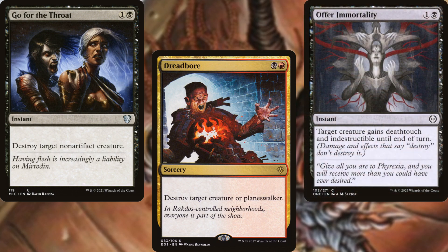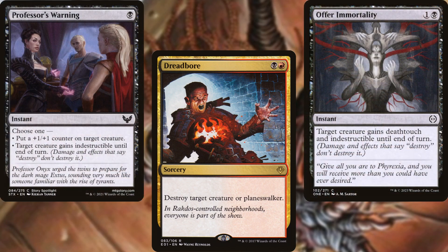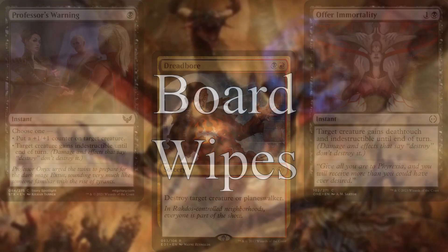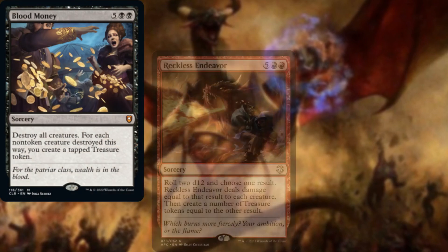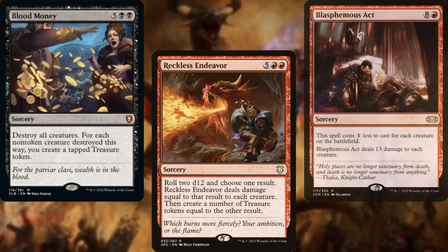We've also got Teferi's Protection and Professor's Warning as protection. Blood Money, Reckless Endeavor, and Blasphemous Act make up our board wipes. Gotta keep things from getting out of hand.